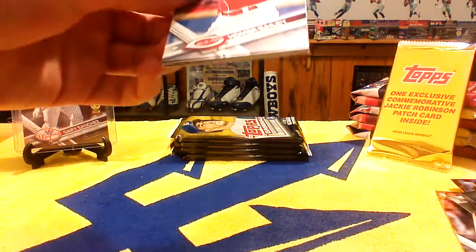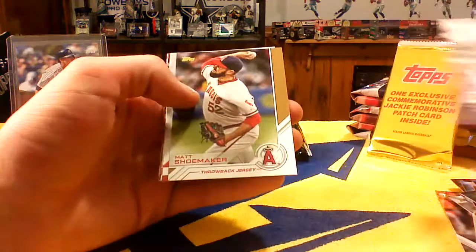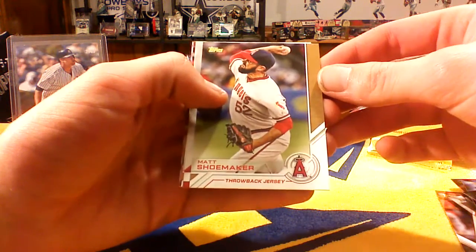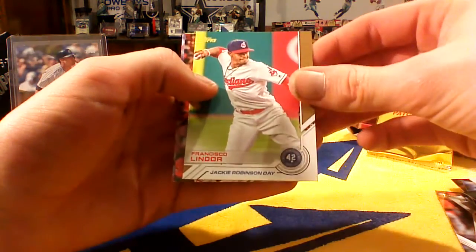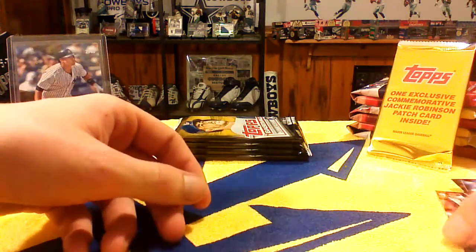Trying to fly through the rest of these packs. There's a Shoemaker Throwback Jersey Day, an Anthony Rizzo Silver Slugger, a Francisco Lindor Jackie Robinson Day, a Jake Thompson rookie card, a Corey Seager, and then just a base card. Very, very cool.